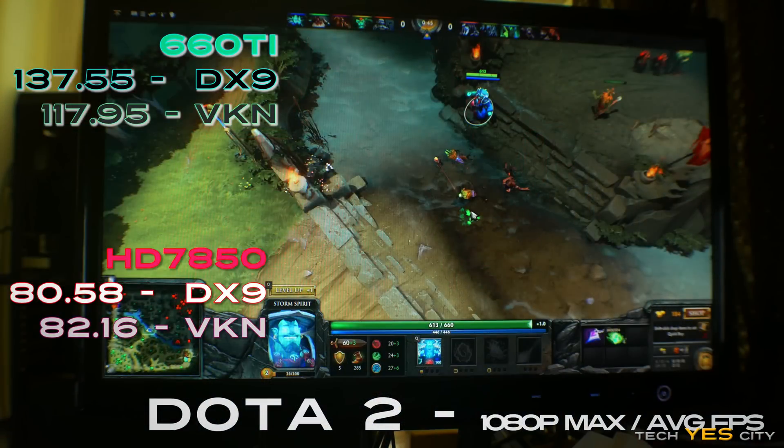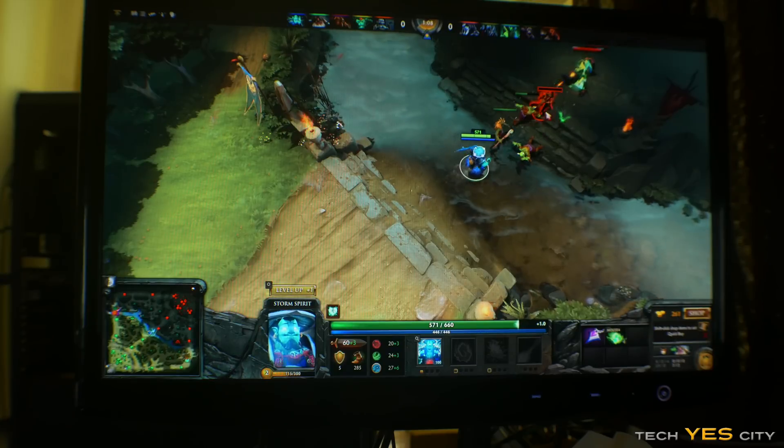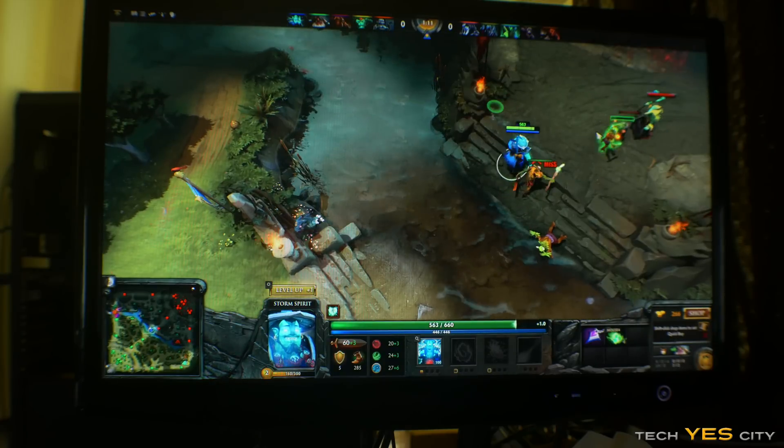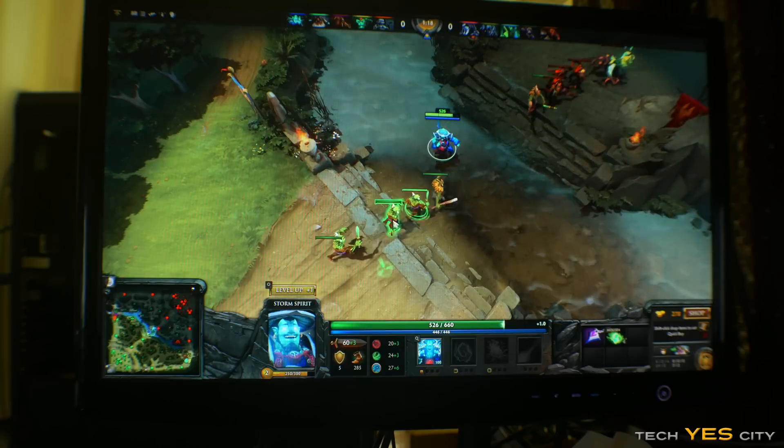I'll look into the Vulkan results more, especially on the AMD 7850, since I got no increase in Dota 2 and no increase in Doom — where Vulkan is really meant to shine, especially given the 7850 is on the GCN architecture. I was surprised to see little to no gains. On a subjective note, I thought the GTX 660 Ti on Vulkan in Dota 2 gave the lowest input lag. If you're a competitive Dota 2 player, you might want to enable Vulkan even with a slight FPS drop, as the input lag felt insanely low. That said, I'd need more testing to confirm that accurately.